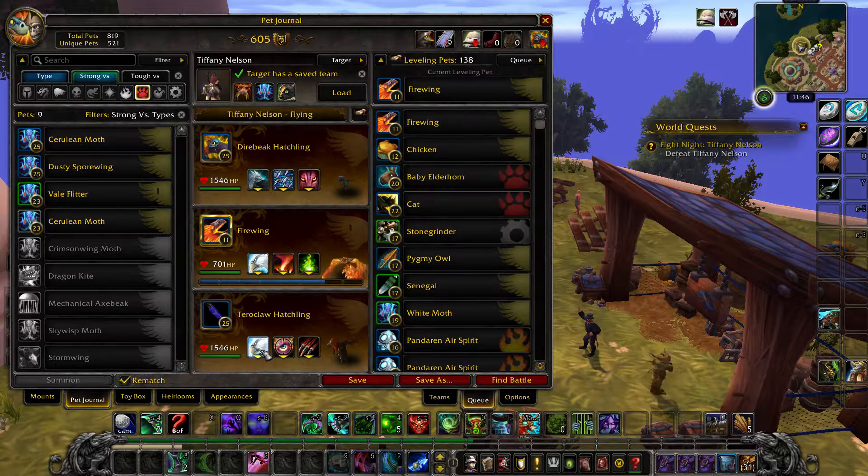And in your final slot, a Two of Claw Hatchling with Alpha Strike, Hawkeye, and Ravage.